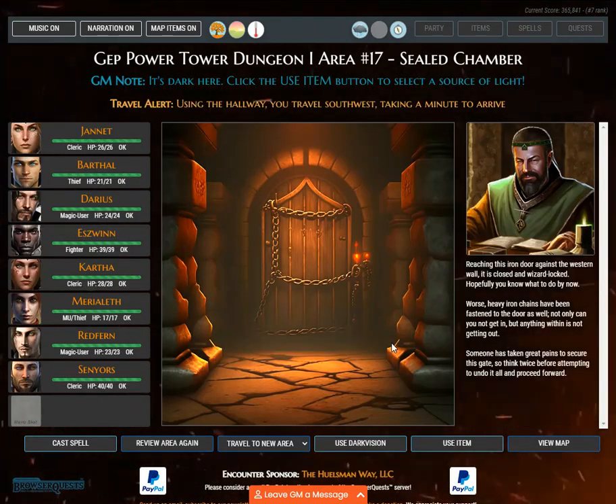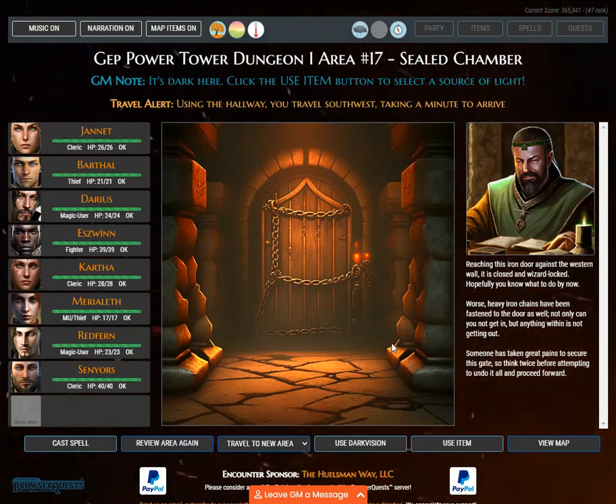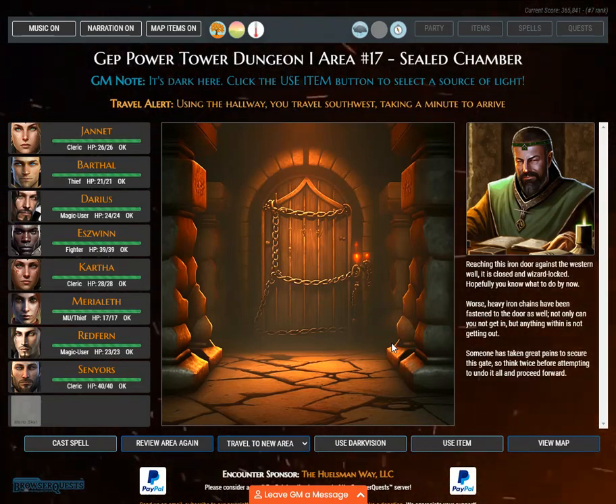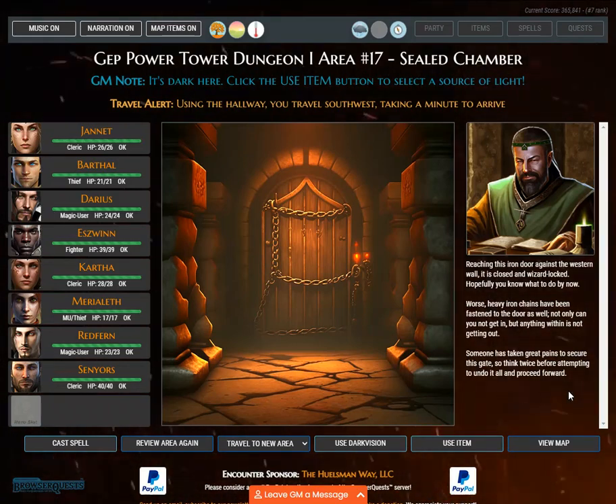GM Note: it's dark here — click the Use Item button to select a source of light. Travel alert. Using the hallway, you travel southwest, taking a minute to arrive, reaching an iron door against the western wall. It is closed and wizard locked. Heavy iron chains have been fastened to the door as well — not only can you not get in, but anything within is not getting out. Someone has taken great pains to secure this gate, so think twice before attempting to undo it all and proceed forward.